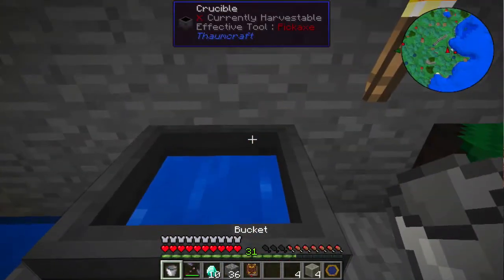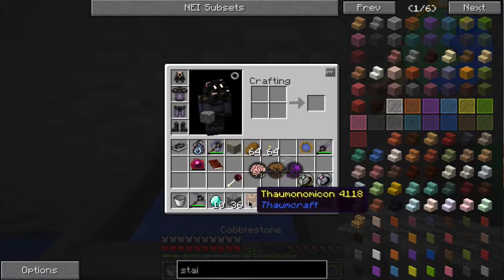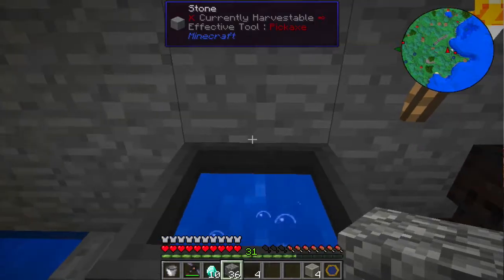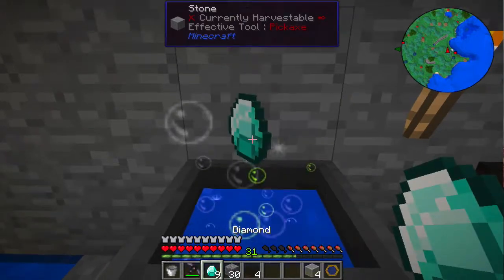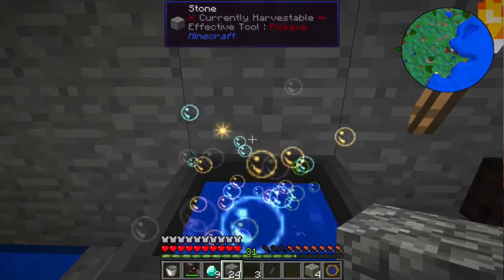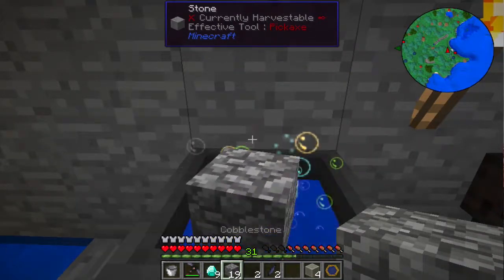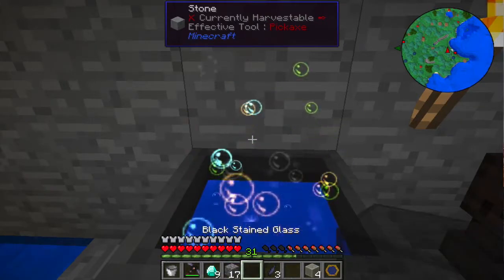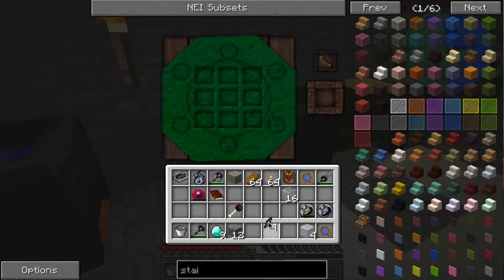I didn't refill you with water, so I get to wait — the waiting game. Counting out five of each for the aspect shards. Alright, that is our entropy shard.